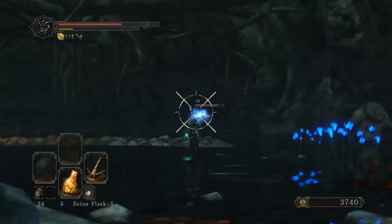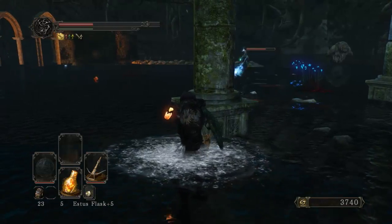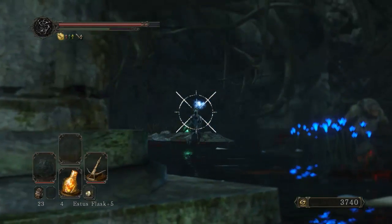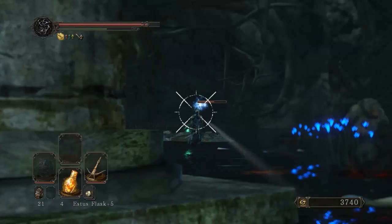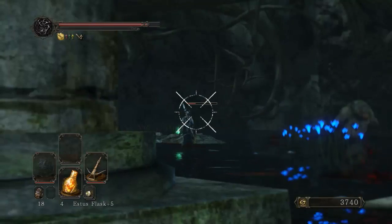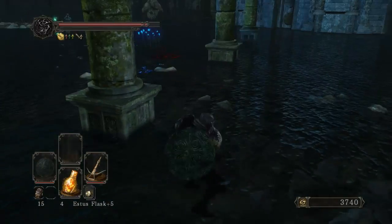Okay, we hit the mage. We can kill him at this rate — we have probably enough bolts to do so. Kind of boring, kind of cheesy, but I feel like the game's left me with little choice here. We could run over and smack him and then turn around and fight the ogre, but why risk it? Okay, it's dead. It's finally dead.